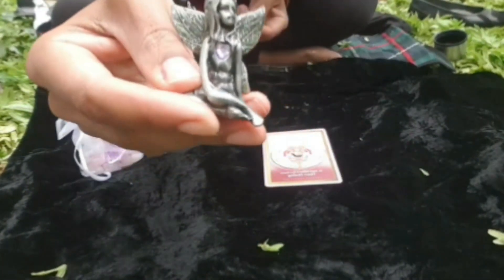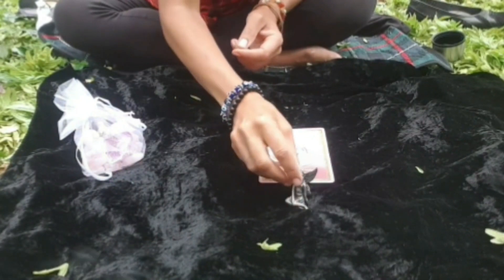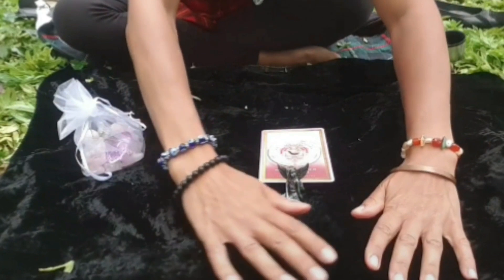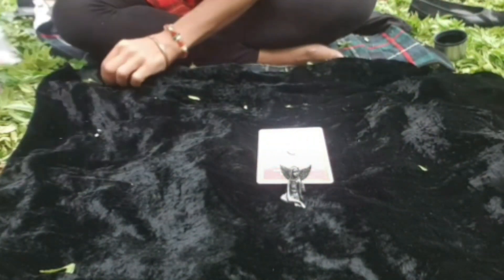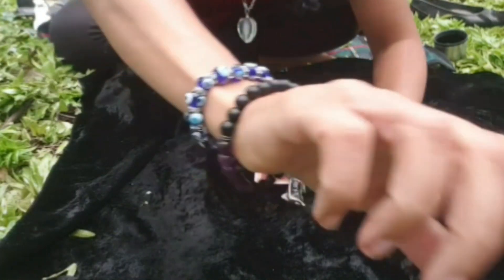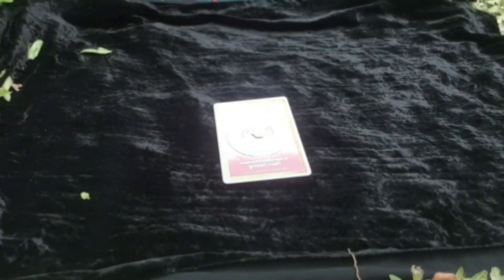I've got my little fairy — she's got a pink heart, so she'll go lovely. I'll just move the leaves a bit so it's the flattest I can make the surface. I've got the card in the centre.